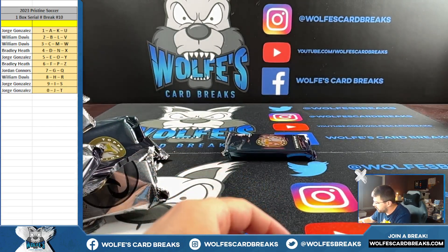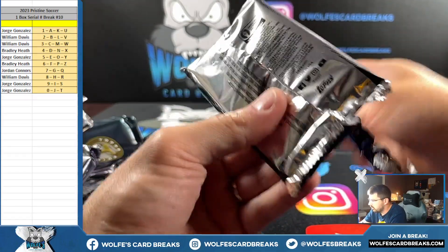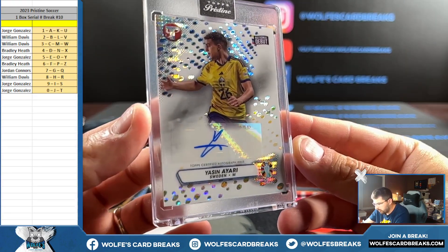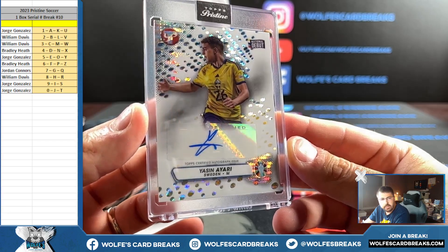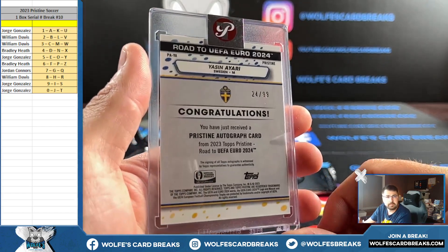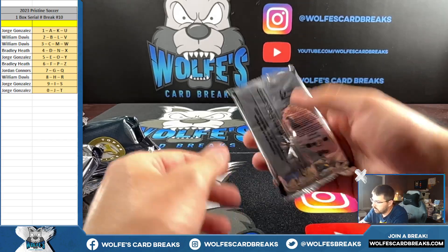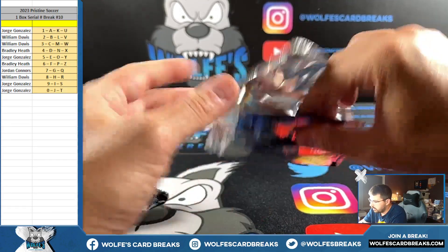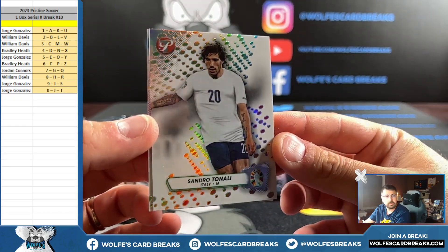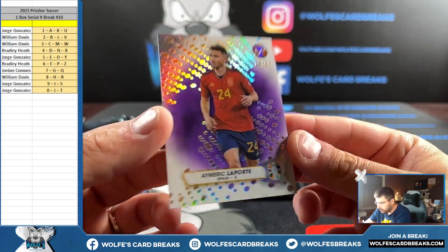Last one my friends, here we go. Feels a little thicker — maybe not. Another base autograph? Nope, it's not a base autograph — it's a Pristine refractor autograph numbered to 99, 24 out of 99, Bradley with the four. Could this potentially be a relic auto? Doesn't seem so as we start cracking it open. Refractor 2 — 88 out of 99, purple for the eight.